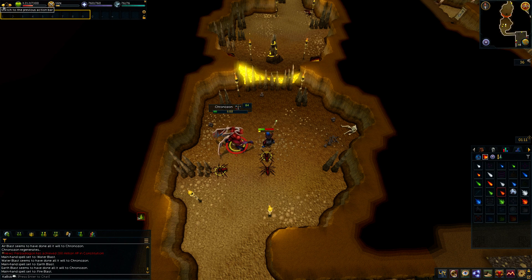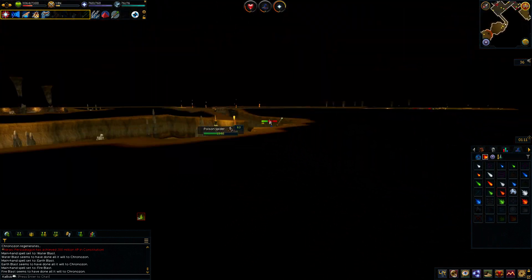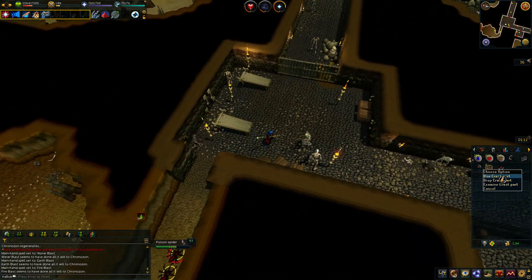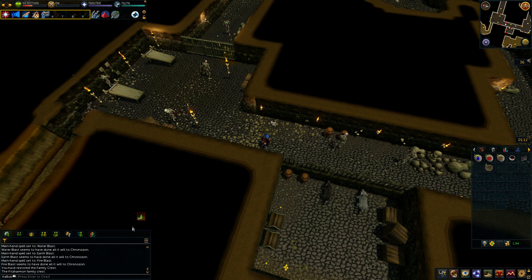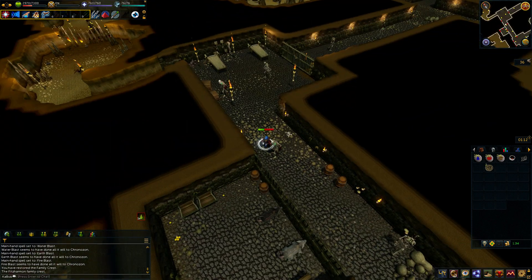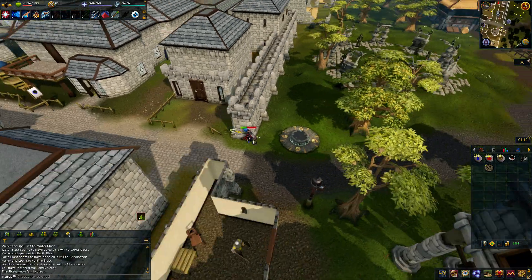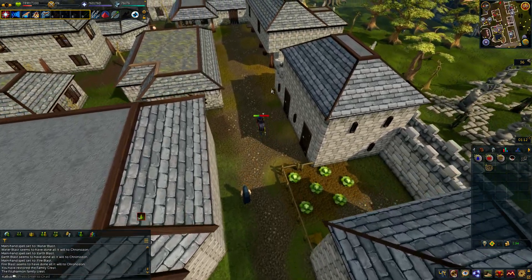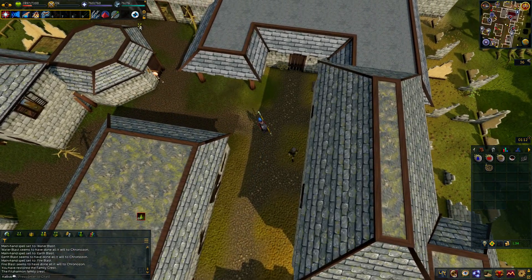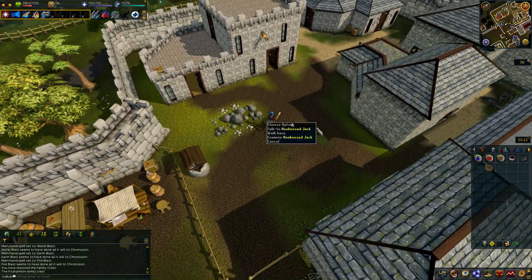Back in the dungeon — Chronozone is still hurt from before, which is interesting. This time we are using Fire Blast — no wait, it's Blast spells. I properly cycle through all four Blast spells. Chronozone goes down! That was the stupidest thing. I should wipe this whole section from the records and just say we totally did Family Crest five years ago and everyone forgot. Combining the crest pieces — look at that Family Crest. Now let's get back to old Fitzharmon Senior and definitely not mention what just happened with Chronozone.